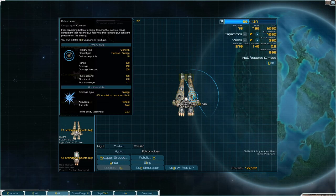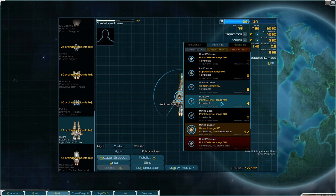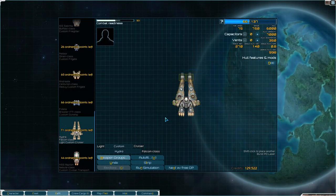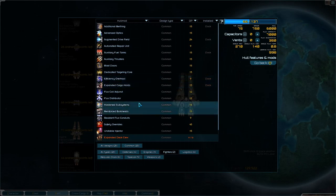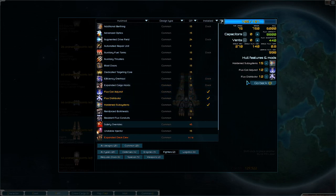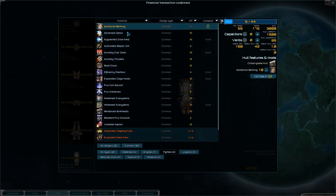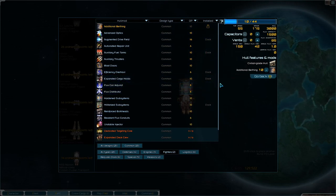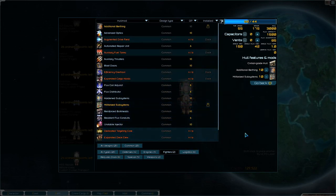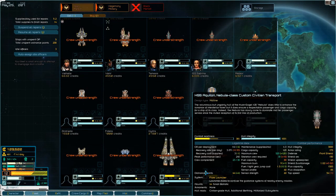Point defense — we want a pulse laser over there. How much range do you have? 600. That's okay. We will add in hardened subsystems and the flux stuff. Do you need additional berthing? And militarized subsystems. How slow are you? You're at nine. Okay, that's fine.